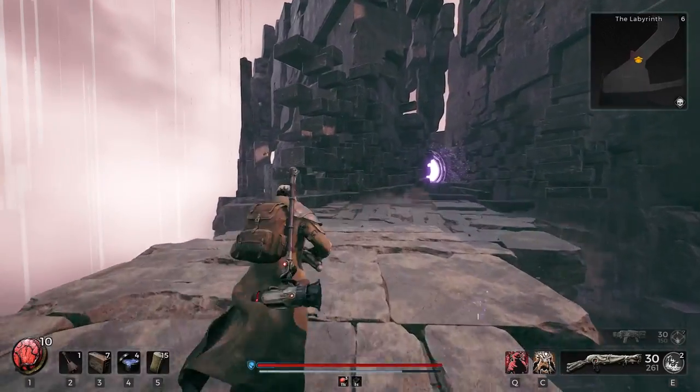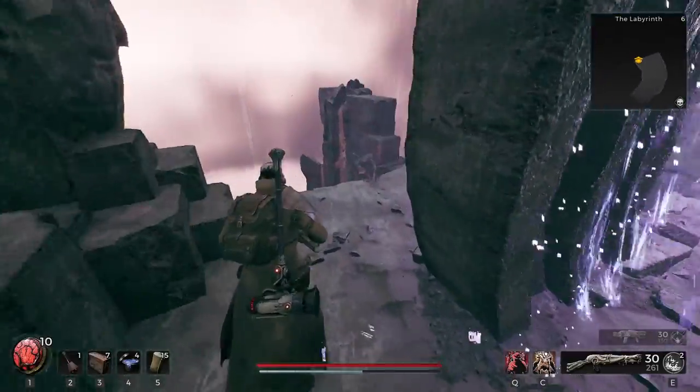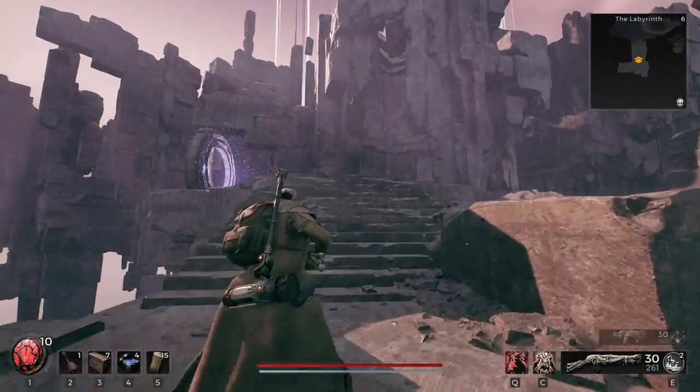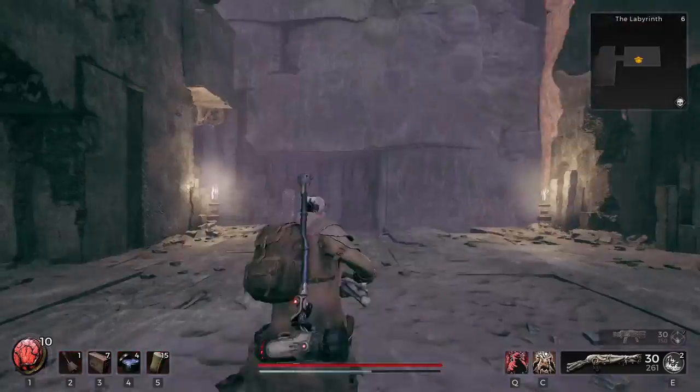Make your way to that portal all the way at the back, but you don't go through the portal — you go around it, because behind it there is a secret portal just down here. Jump through that, and once you get up here there's another portal on the left. Go immediately into that. There is an enemy that appears here but just skip that and go straight through the portal.